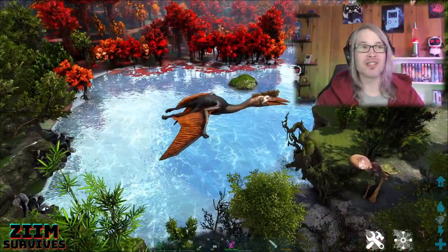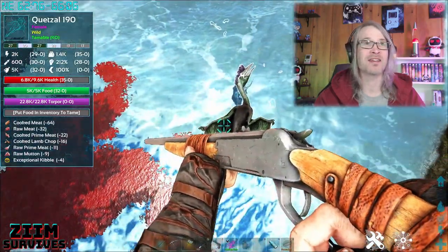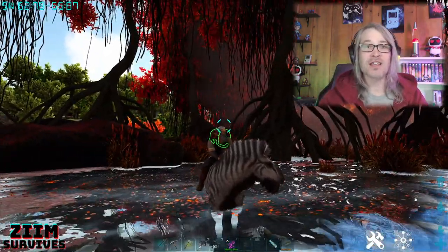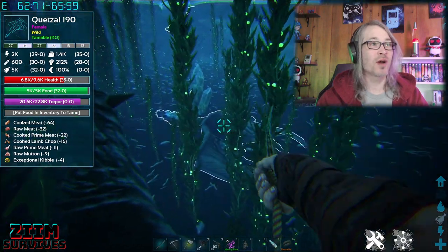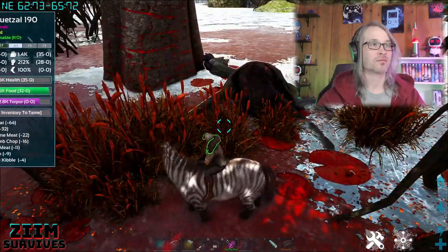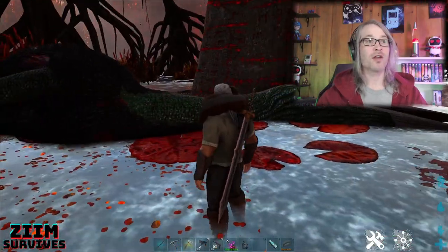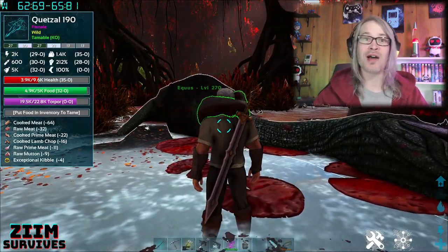When you knock out a quetzal, there's nothing worse than it falling in the water and drowning before you can tame it. If you have access to an equus, you can actually lasso the quetzal and pull it out of the water. With the lasso you can pull your dino out of the water — your quetzal is safe.